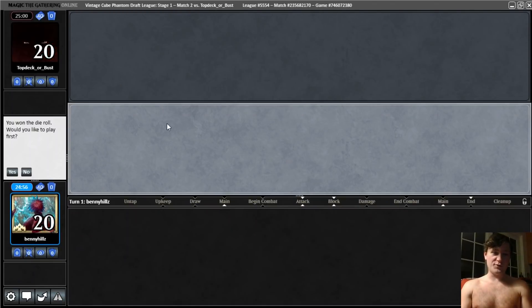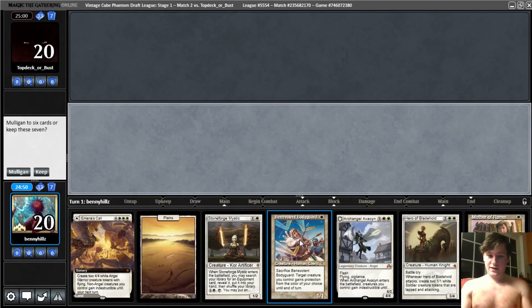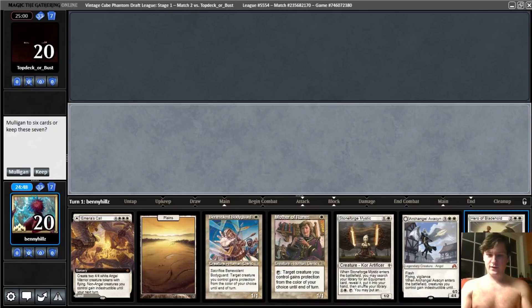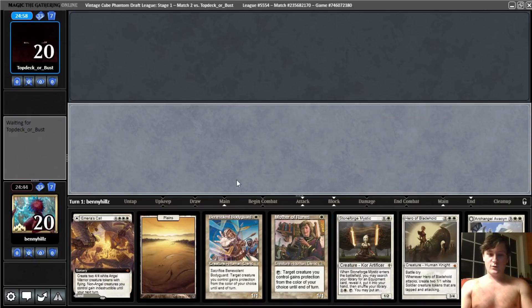Here we are for round two against Top Deck or Bust — good name. Hopefully they don't get their top decks though. This hand is great — we have a nice low curve. I guess four and five drop isn't great, although we have multiple ways to protect. Hero of Bladehold can win the game fast. And we can get whatever equipment is best here with the Stoneforge. So I like this hand a lot.